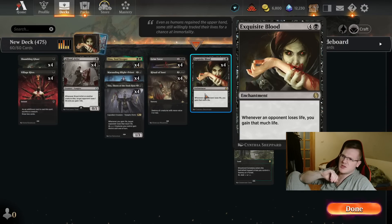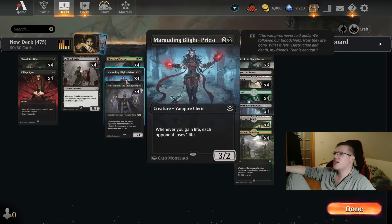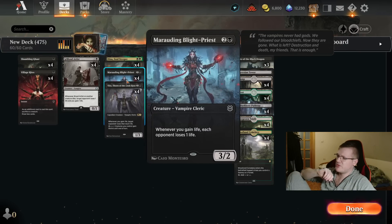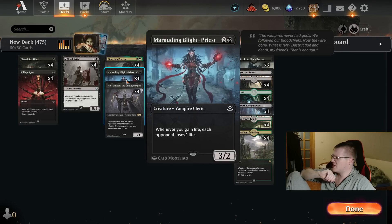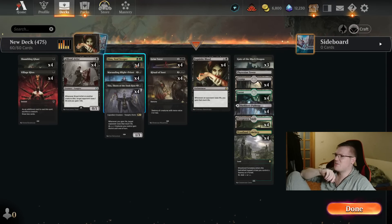It reads: Whenever an opponent loses life, you gain that much life. Oh, so innocent. But we can make it absolutely diabolic with cards like Vito, with cards like the Blight Priest — whenever you gain life, each opponent loses one life. But what happens if our opponent loses one life? Well, you gain one life, and the cycle repeats.